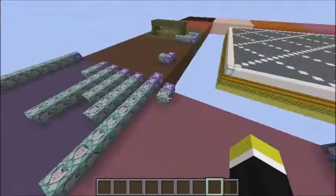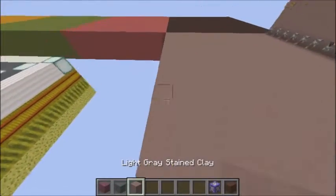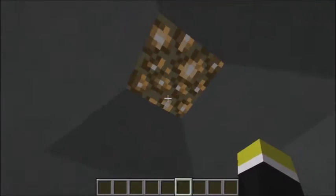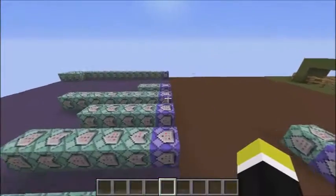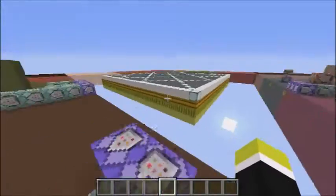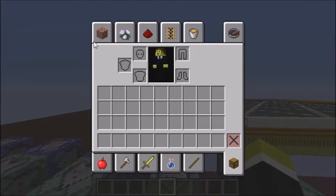Thanks for watching. If you haven't seen it, my gravity map — which is a 1.9 map — has been released on Planet Minecraft. If you search 'Lego Bro', it might still be 'Lego_123456'. If you search it on Planet Minecraft, you should see my gravity map. It's version 16 W03A, which is what I'm running on here. If you want to play it, you can. That's about it — thanks for watching, I'll see you guys all later.